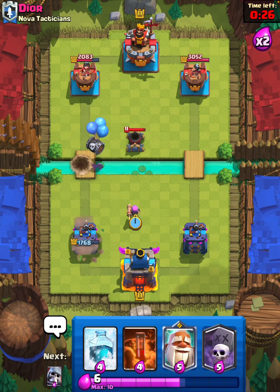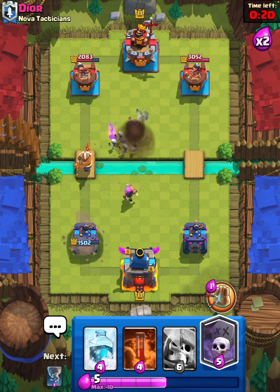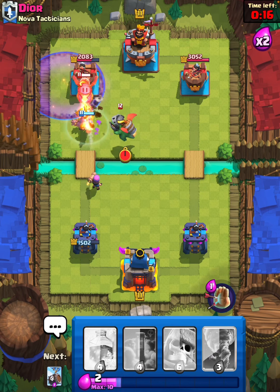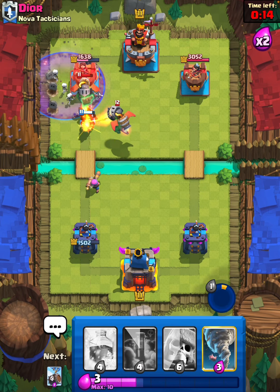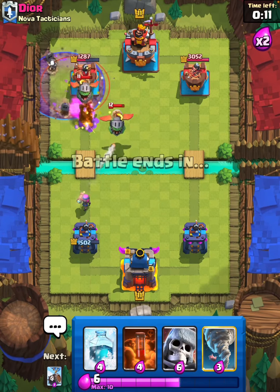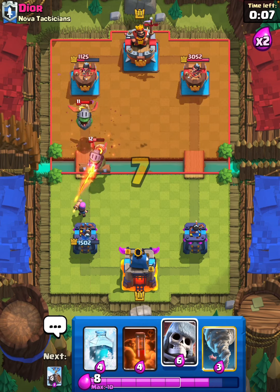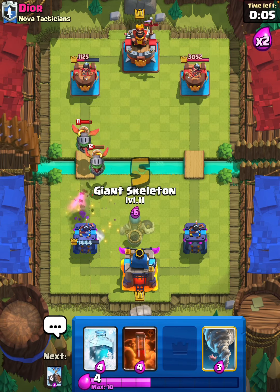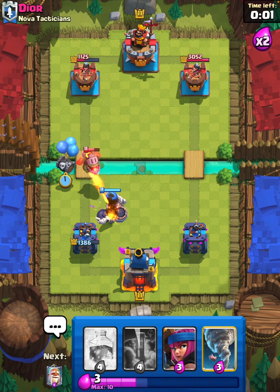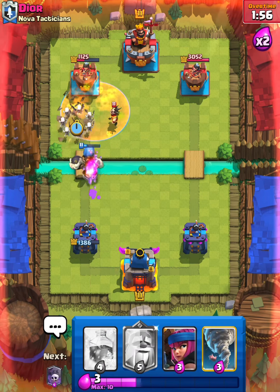This does get a lock on my tower, so we will have to try to go in with a graveyard. Graveyard's finally down. We'll use the monk ability to tank those inferno dragons a little bit longer. We are in the damage lead now, so I will take that. Skeleton barrel over here and I will have to poison on top of this.